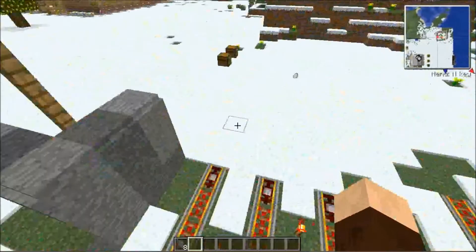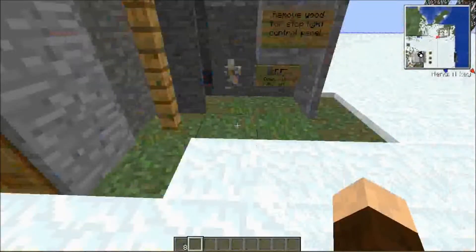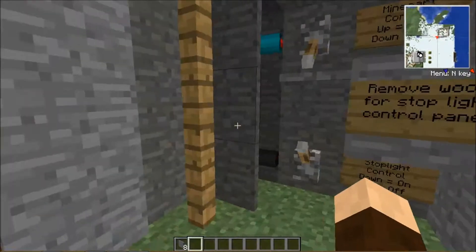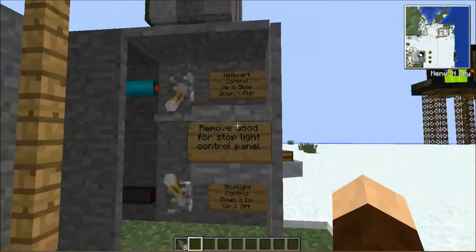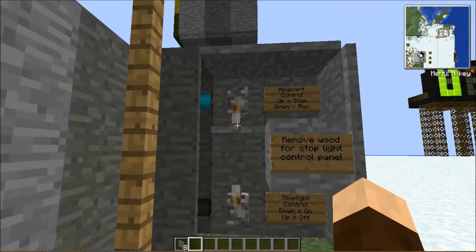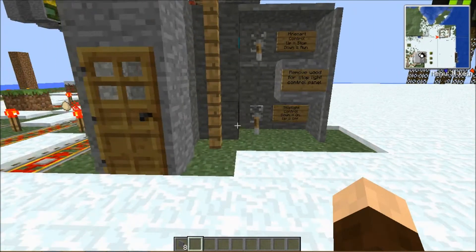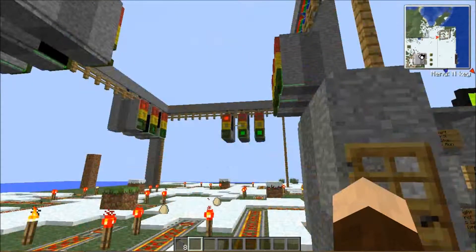Let's turn it on to see it in motion. Behind here, usually here, there is wood and here it says 'remove wood' for the control panel — and here is your control panel. Let's turn it down for on, and it is working.